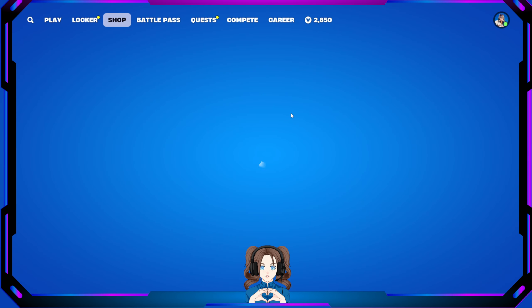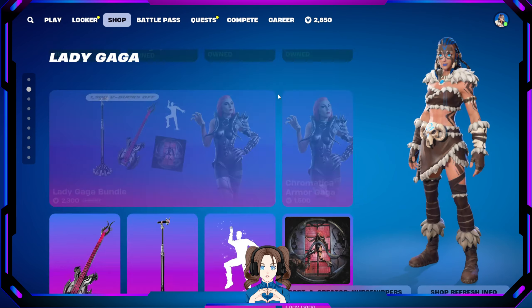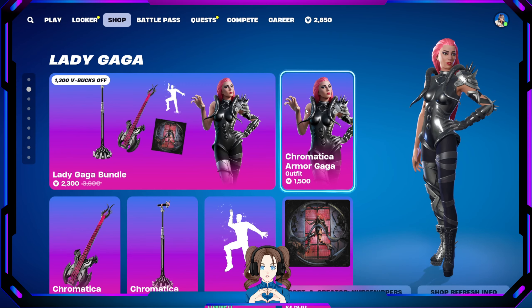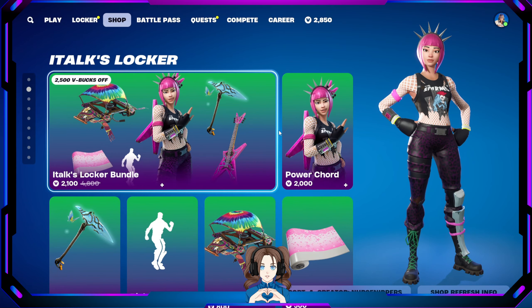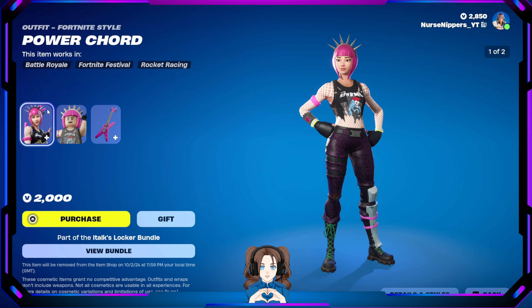Lady Gaga vibing again — or still, rather. We updated. Chromatic Armor Gaga and her little Lego person. We still have Italk's Locker — he, of course, must run Power Chord. There she is with her little Lego version.